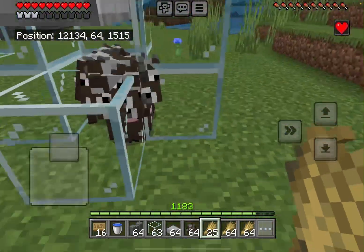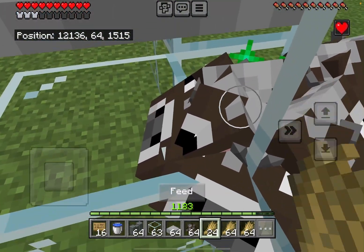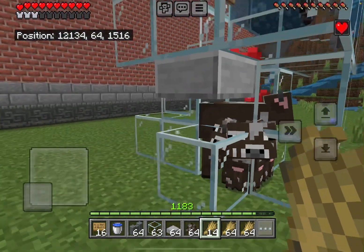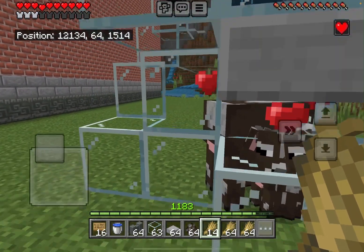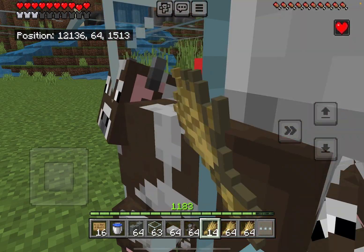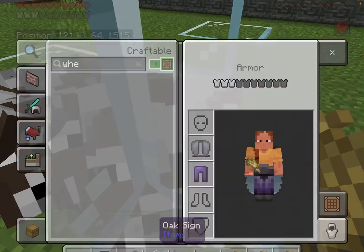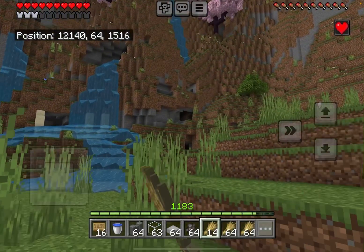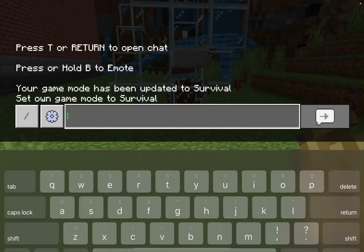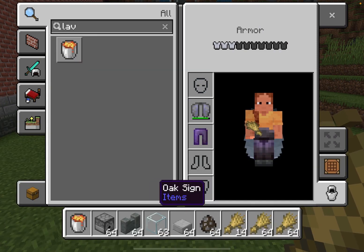Baby cows should drop down here. Then you can either let them grow up naturally or you can feed them. Once an adult cow has grown up, you can kill it. The loot should be collected and brought into your inventory. That is why we make this out of glass.